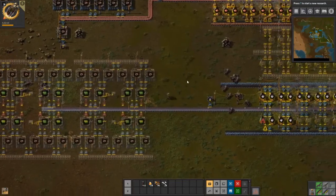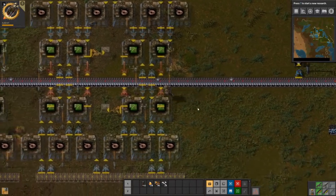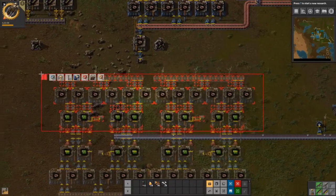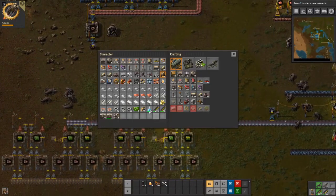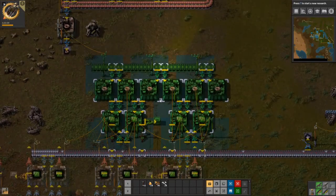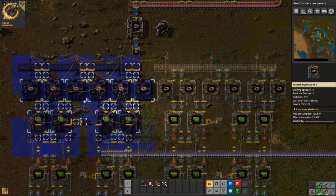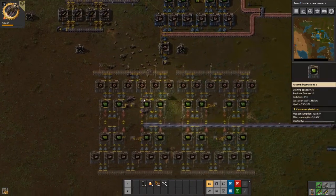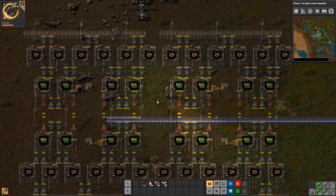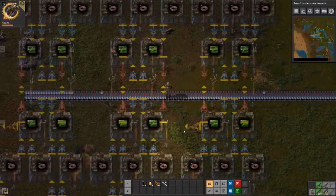There are our circuits — oh, I screwed that up. I need another set, another line. The way I normally do it is I do double-sided belts. Although that might not be wise considering... we'll see how this plays out.